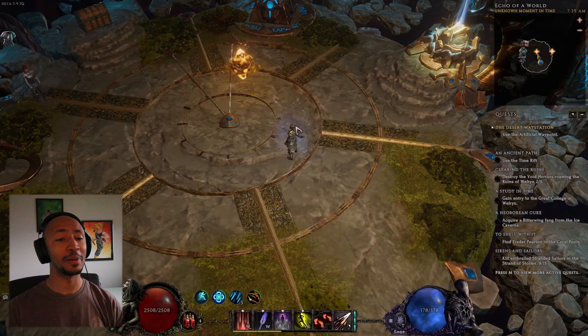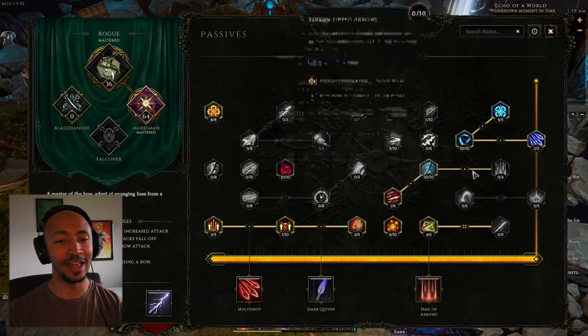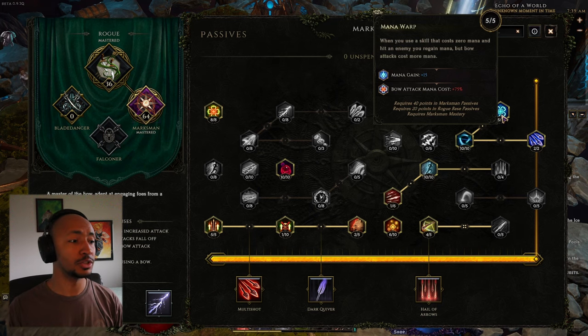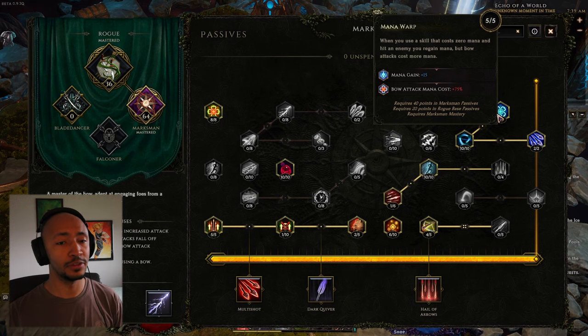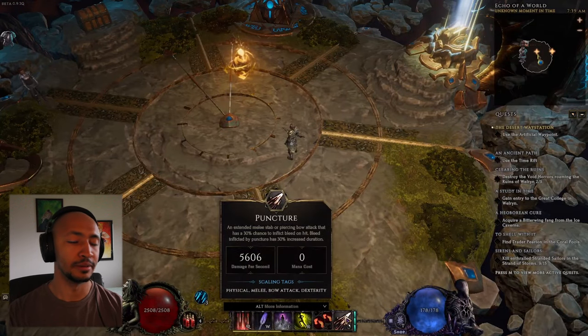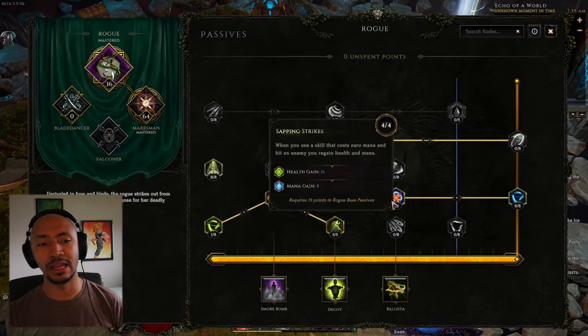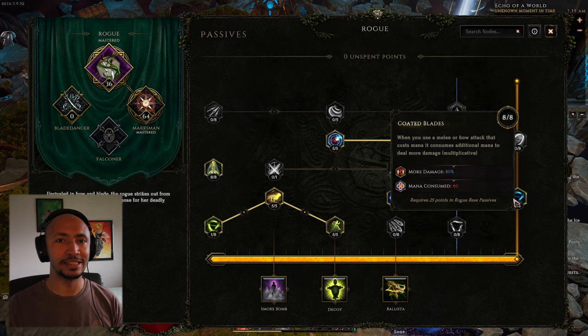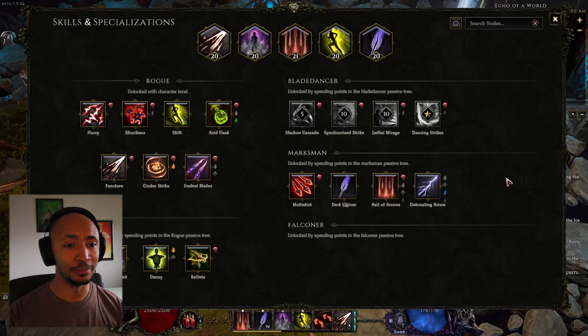So let's talk about why it's so amazing and why the Ethereal Arrows passive is so cool. There's a lot of synergy with this. Immediately after this, we have Mana Warp, which gives bow attacks an increased mana cost, and also provides good mana sustain for the build when you use a skill that costs zero mana — that's why we're using Puncture. We also have more mana sustain from Sapping Strikes in the base Rogue tree, and directly after that, we have the Coated Blades passive, which gives you flat mana consumption to increase the amount of damage you do.